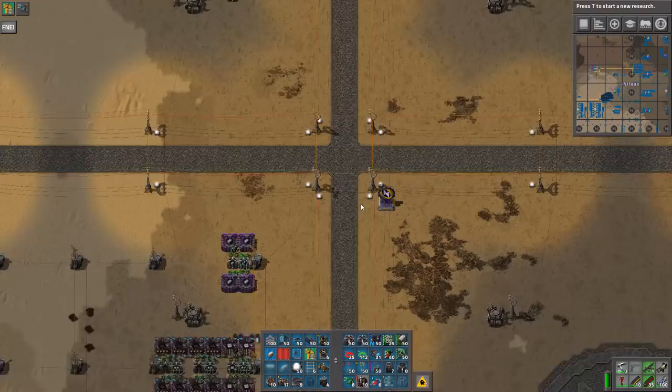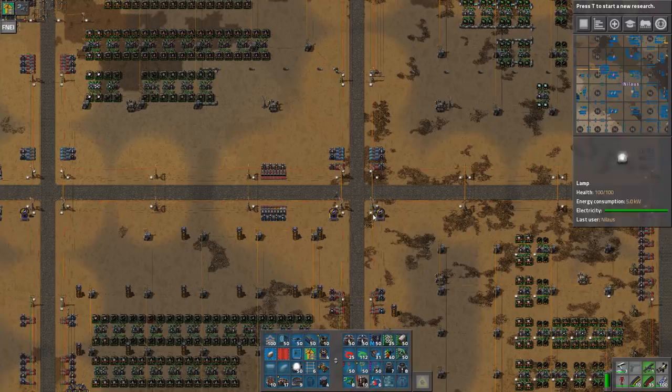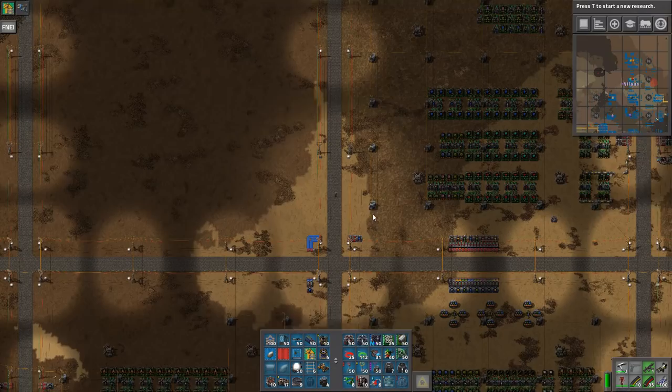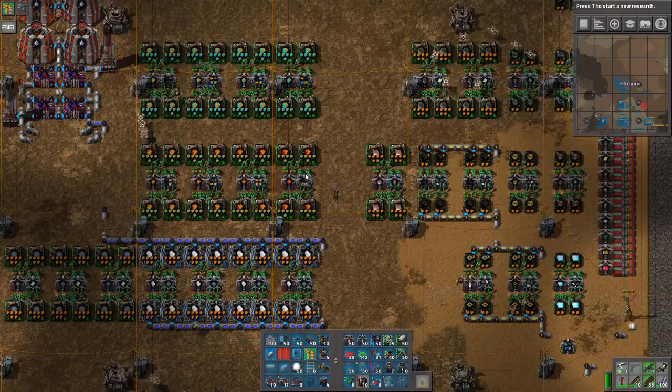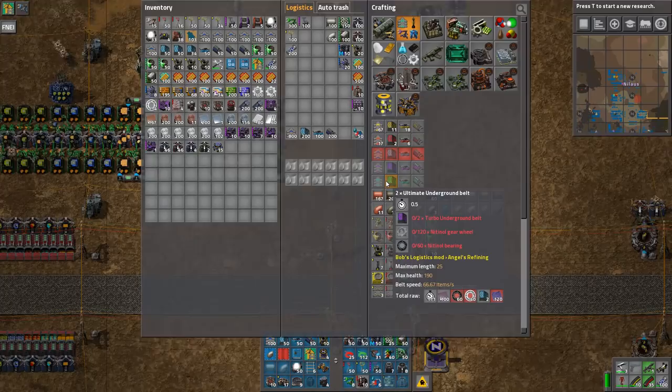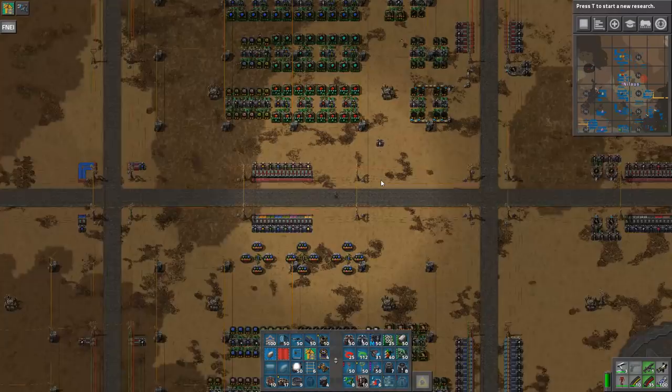Running up north to get better modules. We move up and have the first tier of modules and the second tier of modules — we have 500 of them. This is what happens with the endgame in Angel's Mods and Bob's Mods — things just go absolutely crazy.